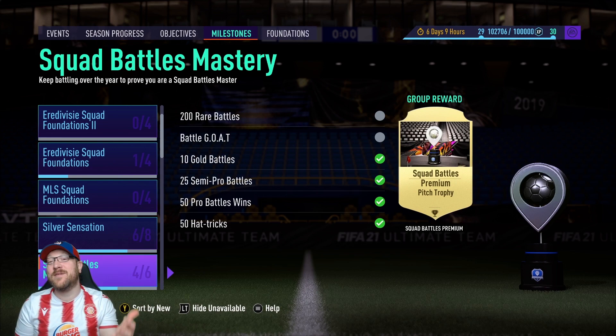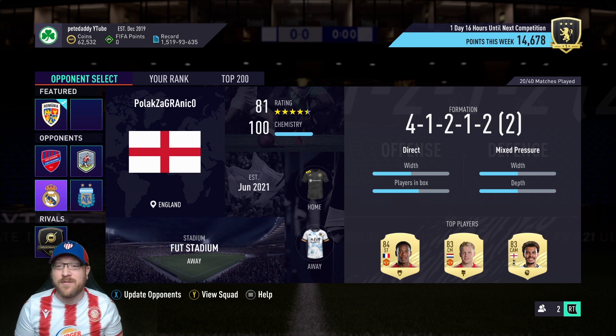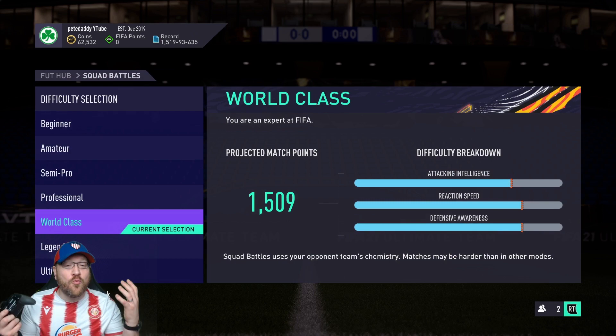Let's go take a look at squad battles, and I'll share with you some tips and tricks on beating world-class squad battles. I've refreshed my opponents a couple times — this is a perfect example of a squad you should face to knock out that outside the box challenge: a 65-rated squad with 50 chemistry. It'll be very easy to score on any difficulty. But as far as giving you some tips, here's a perfect one: 81 rating with 100 chemistry — pretty solid squad overall — so I can share some ideas if you're having any trouble on beating world-class difficulty.